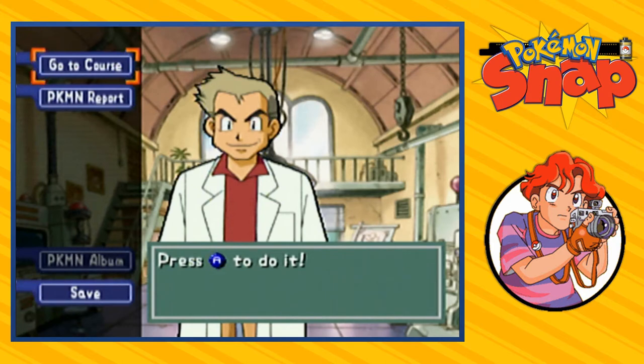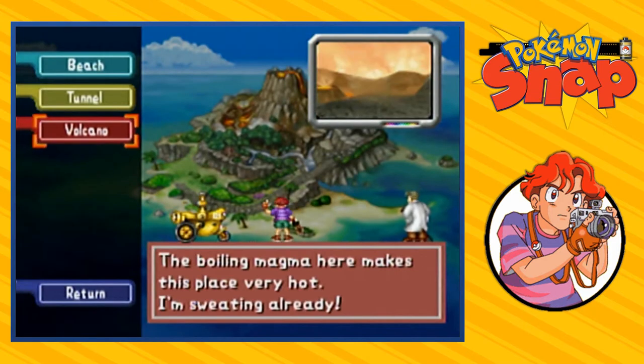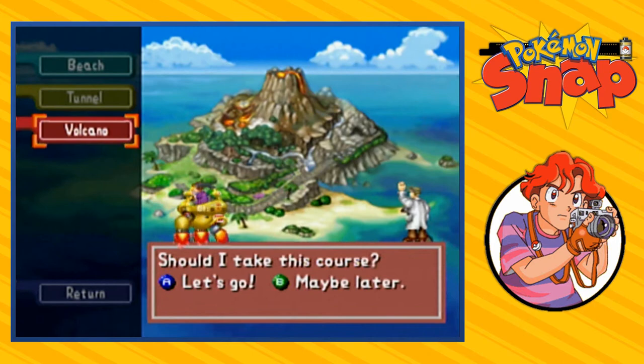In our last episode we actually went through the tunnel about five times because we couldn't get things right. But now we actually found an opening — pretty much a link to the next area. So here it is, we have found ourselves the volcano. It says right here: 'the boiling magma here makes the place very hot.' I'm sweating already. Let's do this, let's see what this is all about.